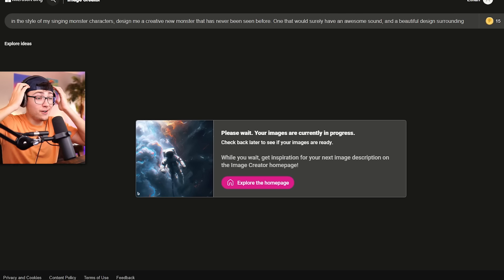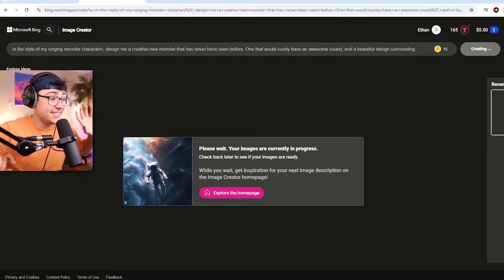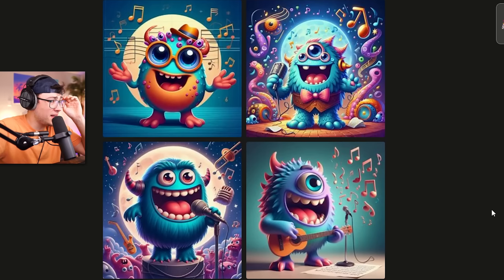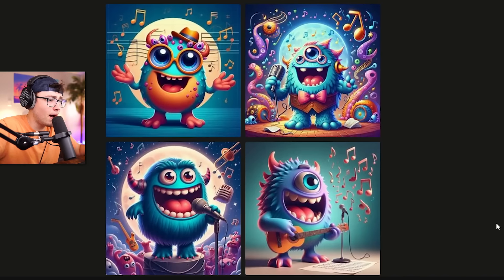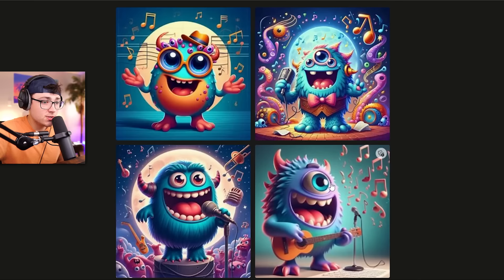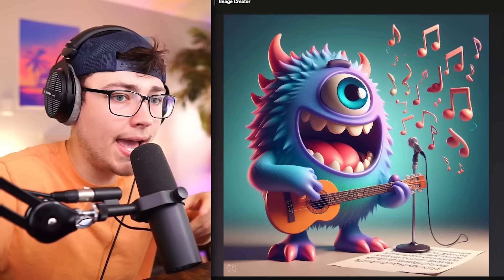We're rolling with that description and seeing what the website creates. Your images are currently in progress — I don't know what they're about to cook up, but if this comes out as a cool monster this is gonna be awesome. There's gonna be another problem though: we're gonna have to make up a sound to match the monster. Okay, here we go. This is not really what I was expecting. My favorite one is probably this bottom right one — he's kind of holding a ukulele.